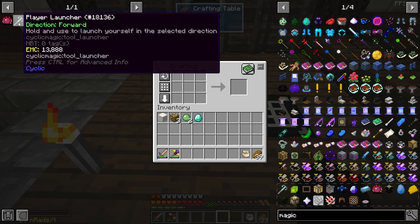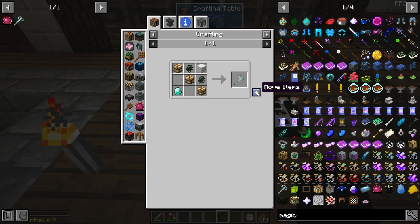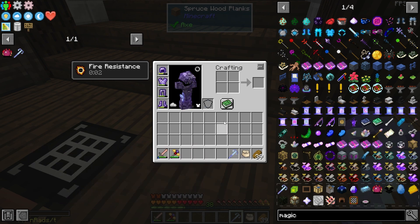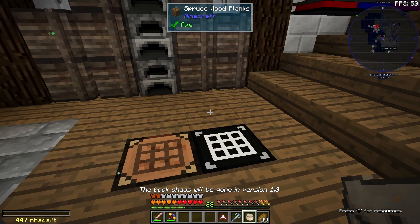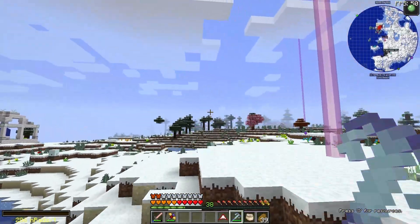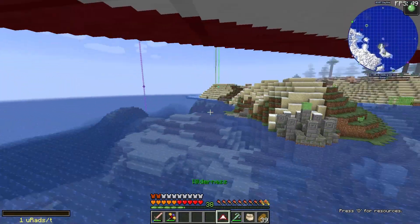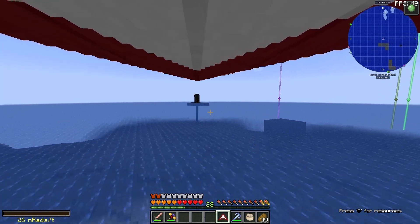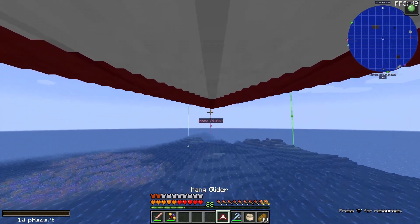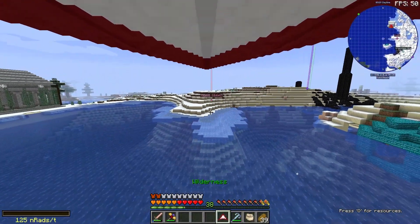Before heading to the nether for mithril, I'd like to make a player launcher — this was mentioned in the comments by Lulu, apparently it's way better than the slime sling. The recipe is block of quartz, slime, glowstone, and diamond. It says: hold and use to launch yourself in the selected direction. Let's give it a go outside — wow, it gets us going really fast! It doesn't go quite as high but boy it goes fast.